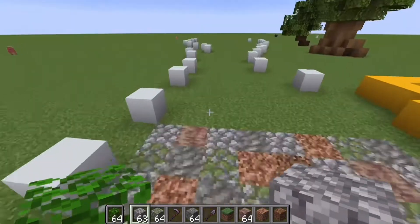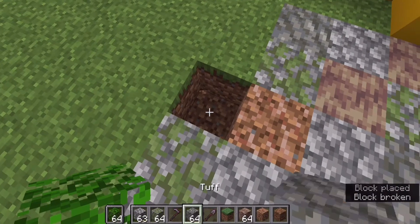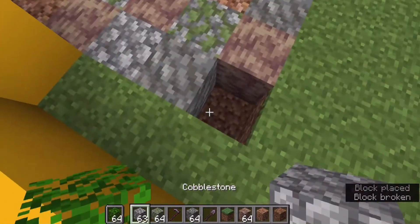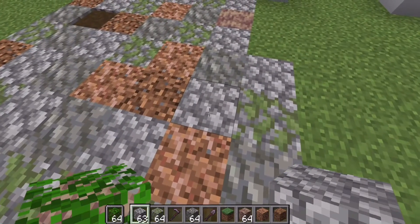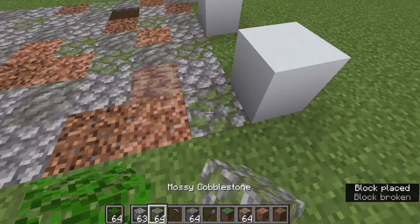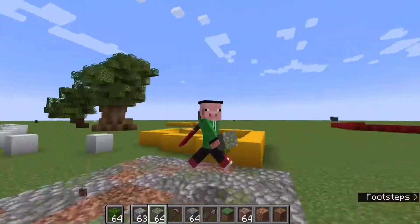So I've been working on this path in my creative world, planning to build my mega base. This is kind of what the path is going to consist of: some dripstone, cobblestone, mossy cobblestone, different types of dirt path blocks, all that stuff. I'd say it's pretty good as it is.